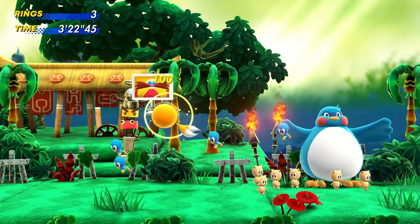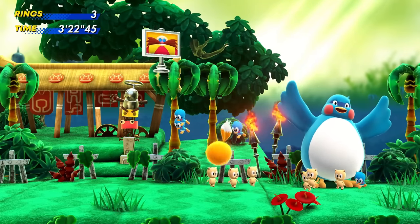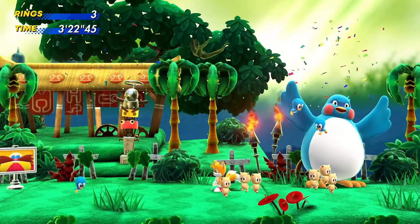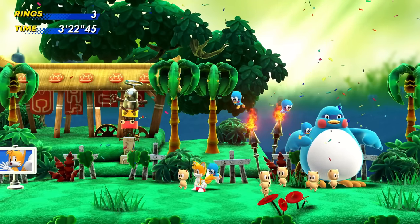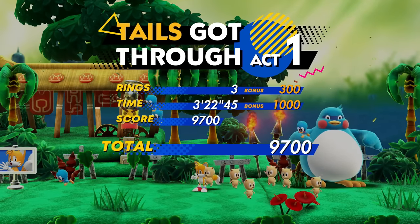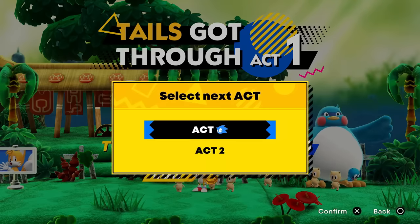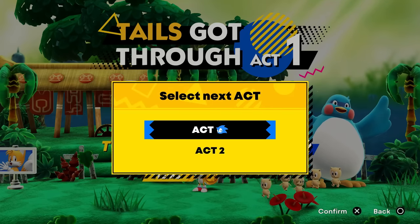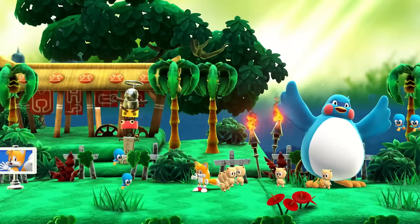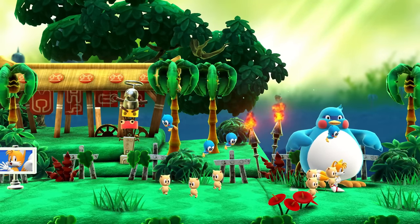We'll hit the signpost — gives us some extra points. End of the level! That was a pretty cool first act for Speed Jungle. Tails got through Act One — I love how happy the little flicky is! Let's keep going to the next level — Act Sonic. That's why we saw Sonic in the background. Now we get to play as Sonic, and there's Fang again — guess we'll catch up to him.